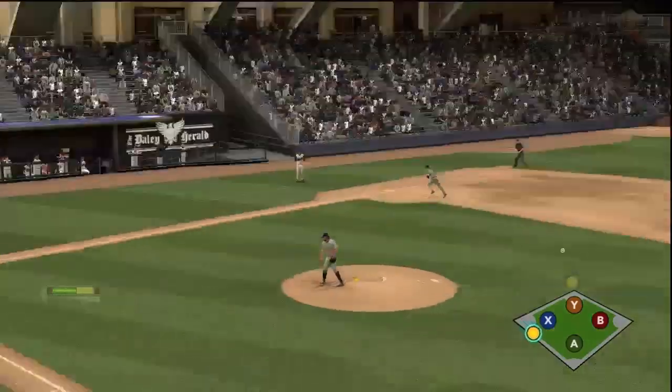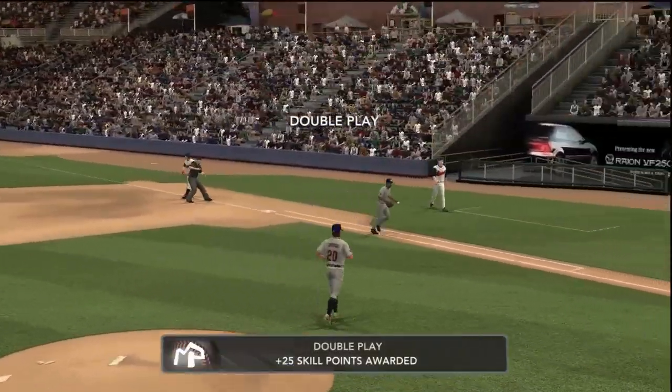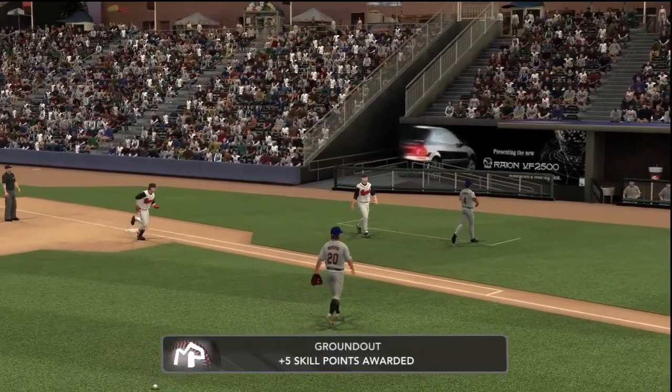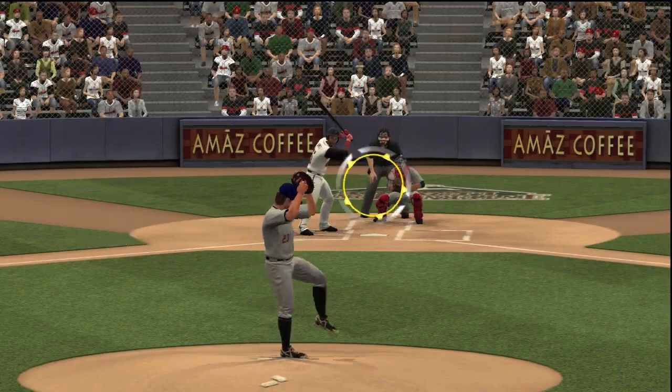Next batter grounds into the six-four-three double play — he tags him. Good. They would have given him a hit on that too, even though it's fielder's choice. That's an out either way — it's not considered a hit either way.